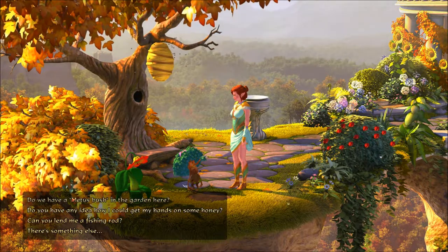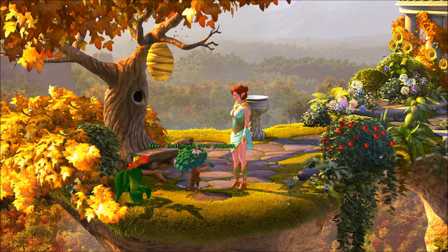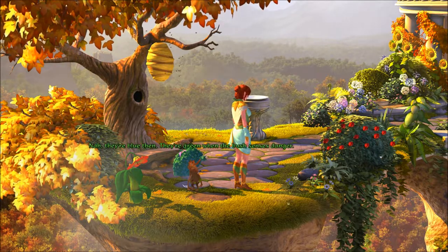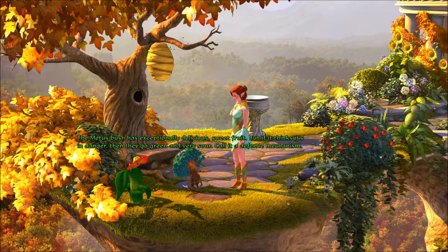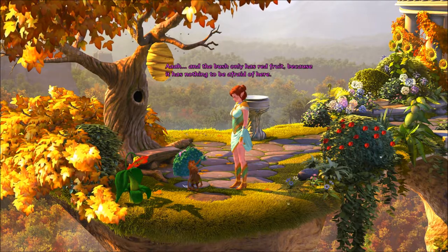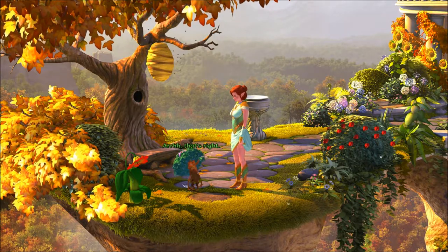Do we have a metis bush in the garden here? Oh, that bush over there — but that fruit's red. Then what color do you expect? Green. Green? Are they only green when they're not ripe? No, they're blue then — they're green when the bush senses danger. Danger? The metis bush has exceptionally delicious sweet fruit, but if it thinks it's in danger they go green and very sour — call it a defense mechanism. The bush only has red fruit because it has nothing to be afraid of here. That's right.